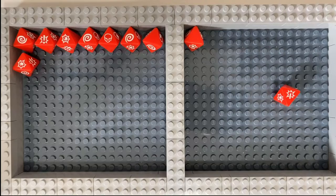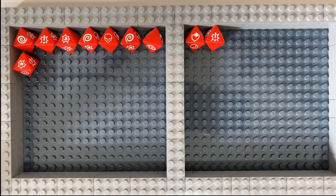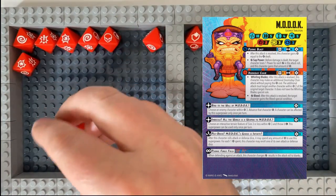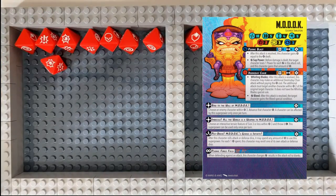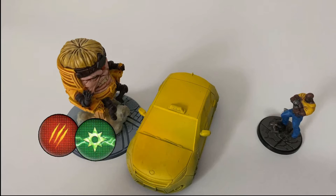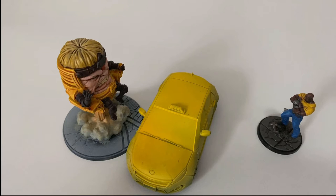As Mordok also has cover, he modifies 1 die to a block, giving him 2 blocks total. Next, modifying the opponent's dice — always starting with the attacker — Luke has no such abilities, so it passes to Mordok. Mordok uses Psionic Force Field to change all of Luke's wilds into blanks, leaving Luke with 3 successes to Mordok's 2, applying 1 damage. Before damage is applied, check for any pre-damage effects — there are none here — so the damage is applied and Mordok gains 1 power. Resolving post-attack effects: even though Luke rolled 3 wilds they were changed to blanks, so no throw triggers, but he does apply the Slow and Stun special conditions to Mordok.